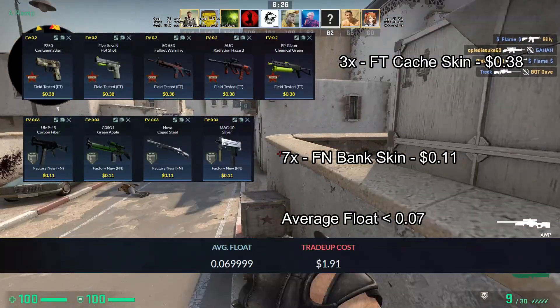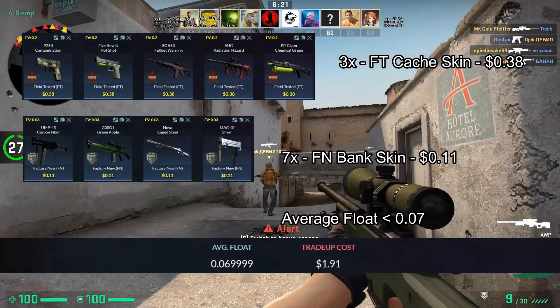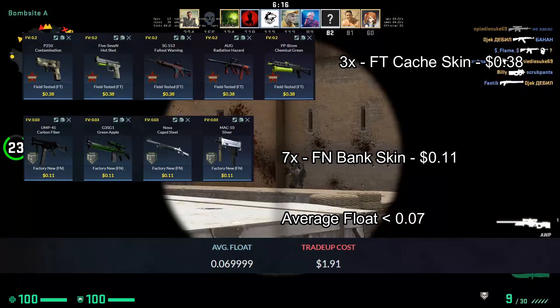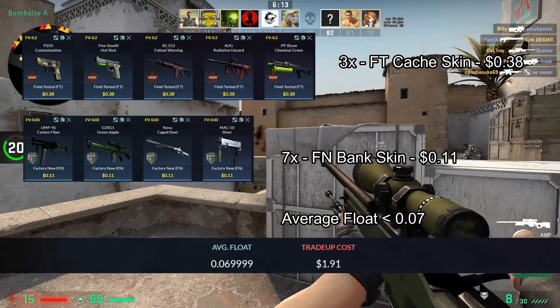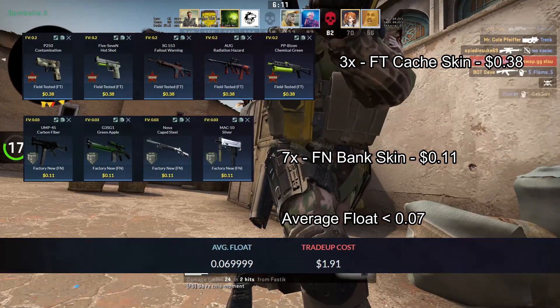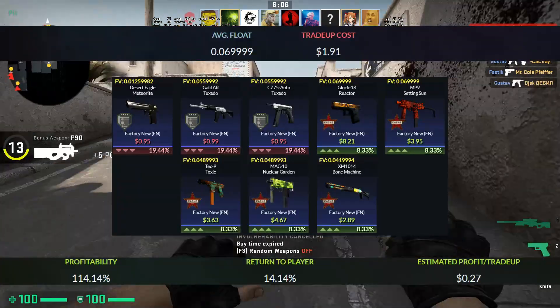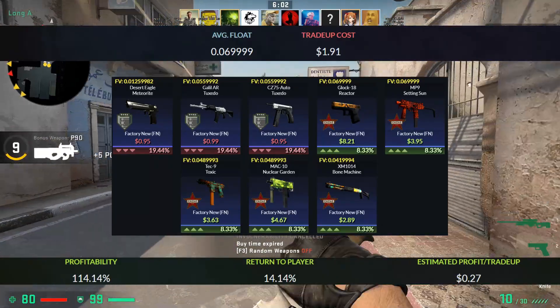If the inputs for this trade up are a little bit hard for you, you can try using two field tested cash skins and eight factory new bank skins instead. This will make it a lot easier and it will still be a 9% profit, which is really nice. The total for this trade up will add up to $1.91. For the outcomes, you will have a 42% chance to get a cash skin, which is a really nice return on your money.